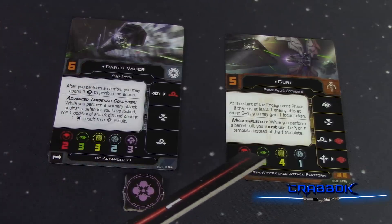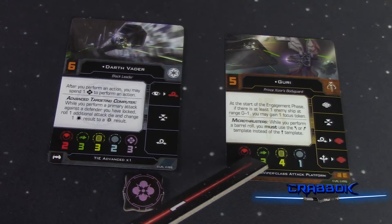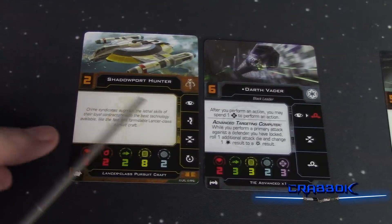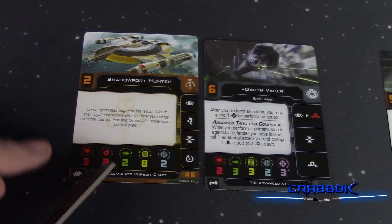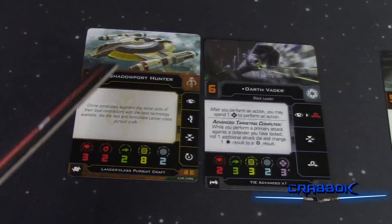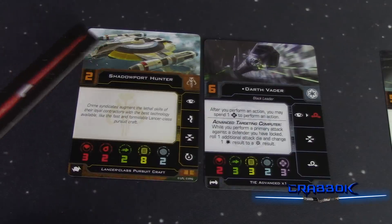You will notice that for primary attack, it will have a different symbol if they're a primary turret and don't have that frontal arc. Here's another example of a ship that has two weapons — a three-forward primary arc and also a single directional turret, making this Lancer very similar to the way it used to be.